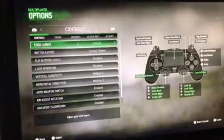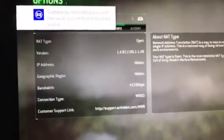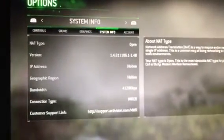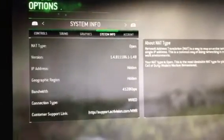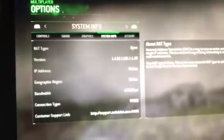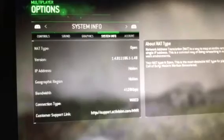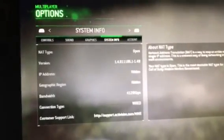So then we're going to press the controller and go down to system info. As you can see here, the game is stuck saying that I have only four megs of internet. How can that be? It makes no sense, and this is why — possible causes of bad connection behind NAT and stuff like that — that can't happen, I've tested it back and forth.